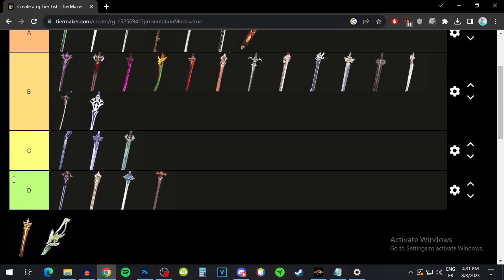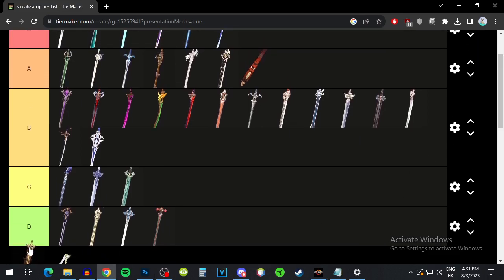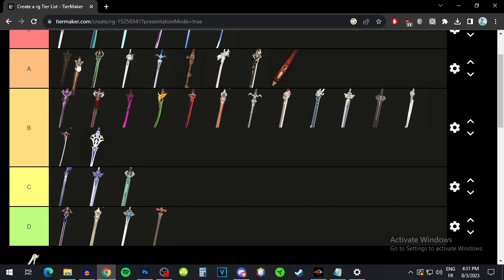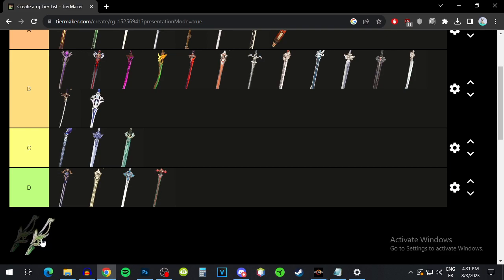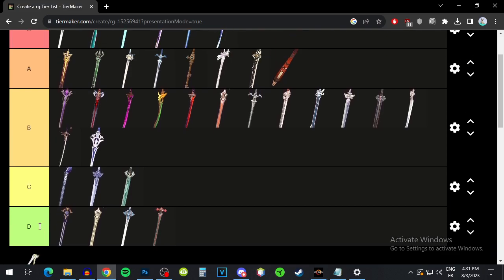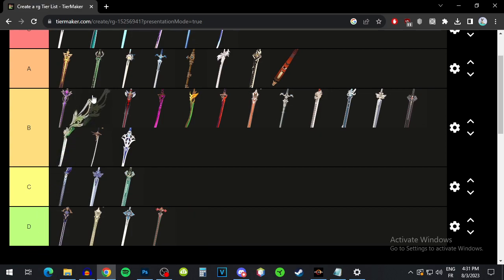We have the Key of Khaj-Nisut — it's just HP, and then increases your elemental mastery based on your HP. It could be pretty good for an elemental mastery build. I wouldn't say it's S tier material because there are simpler and better elemental mastery weapons, but it can give you a lot of elemental mastery, so I'd put it higher A tier, maybe lower S tier, for an elemental mastery build. We have Light of Foliar Incision — kind of a low base attack for a five-star weapon, but it gives you a lot of crit damage, and the passive also increases your crit rate a bit. The rest of the passive is kind of whatever, but generally speaking it's still pretty good for Lynette just as a stat stick for crit rate and crit damage. I'd put it lower S tier.